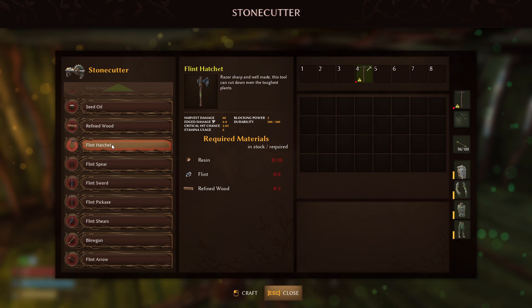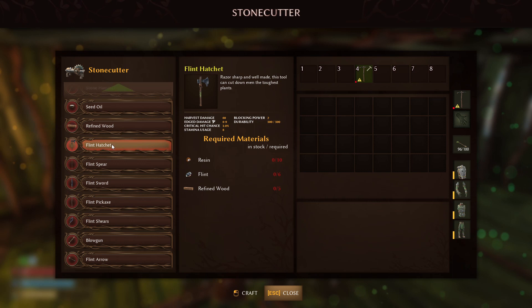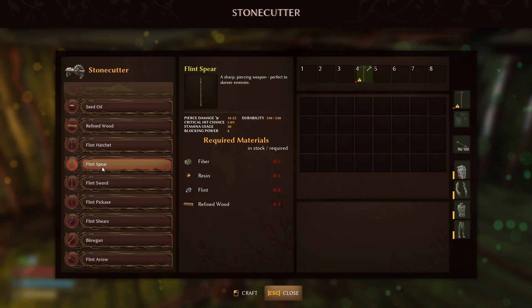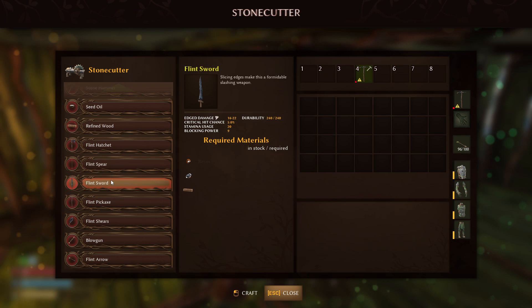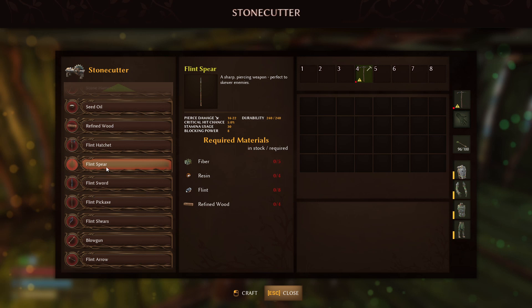You have the flint hatchet, which is going to be like your axe to chop down weeds and things like that. You have your flint spear, which is probably going to replace your wooden sword and it is very, very powerful — 1622 pierce damage. One side note: the rhino boss is really weak against pierce damage, so this is a great weapon for that. It's got 240 durability, 5% critical chance, 30 stamina usage, and 8 blocking power. It's going to take fiber, resin, flint, and refined wood. You also have the flint sword, which deals edge damage — about the same as the spear, but if you want to fight a mob that's weak to edge damage, use that; if they're weak to pierce, use the spear.